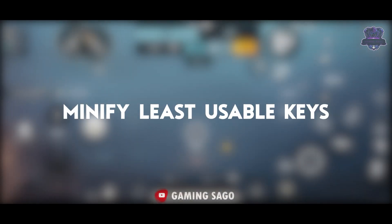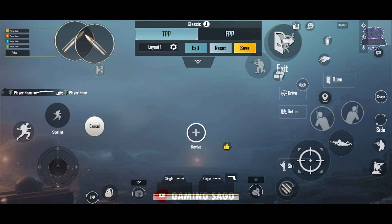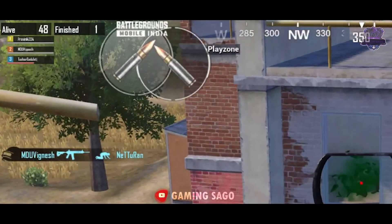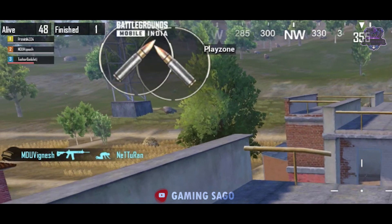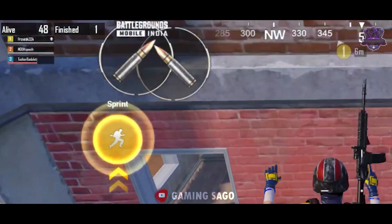Step number 3: Minimize least-used keys. This means we keep very small keys for less-used functions. That's a good practice. In the name list, you can use a new layout. We know the list of alive and finish players. There is a gap you can fix with this approach.